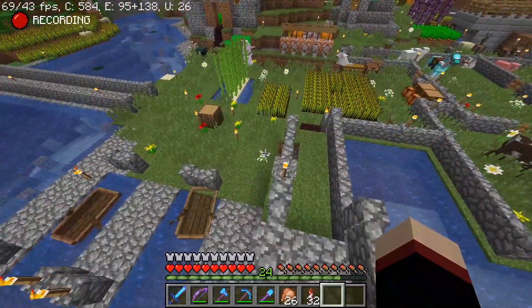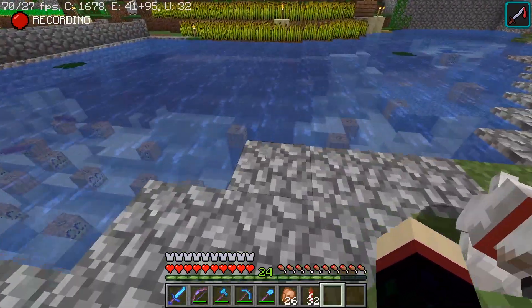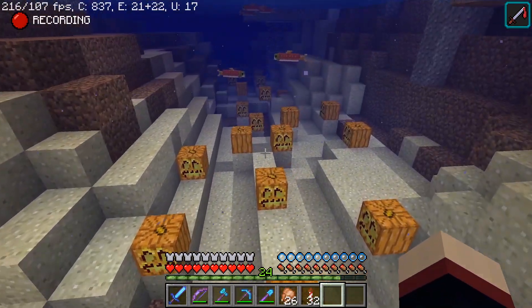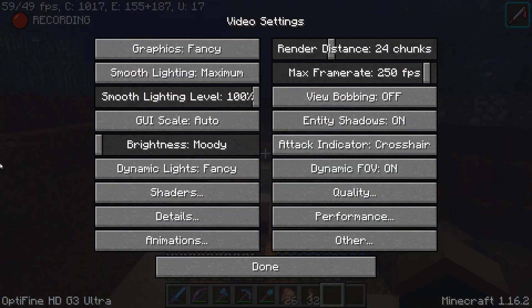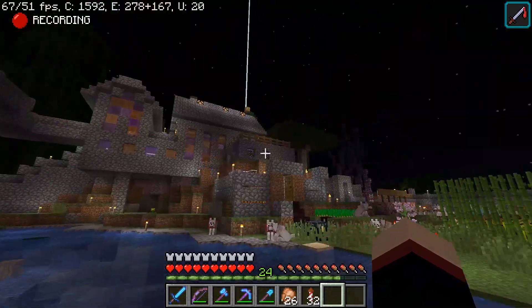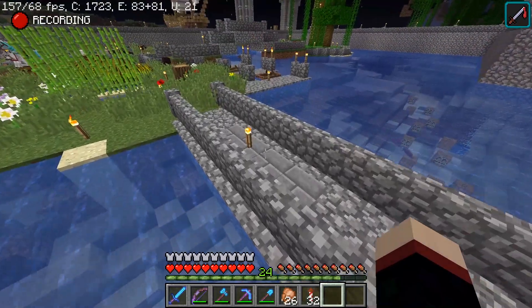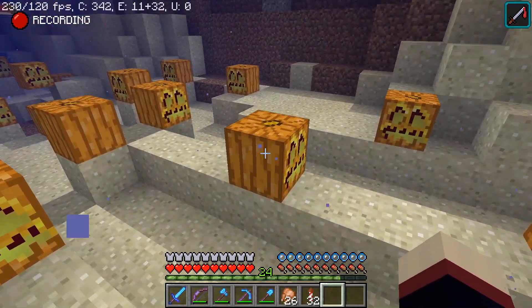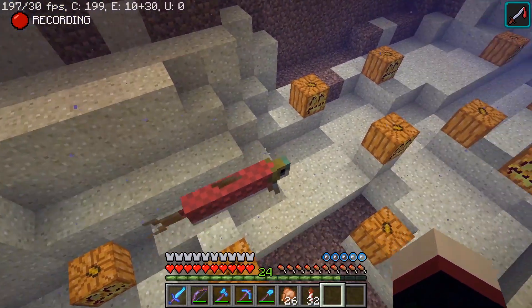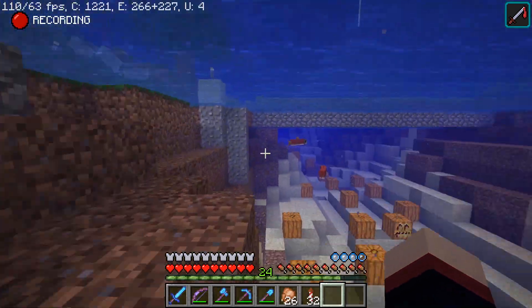I lit up the bottom of this river with jack-o'-lanterns because I didn't have much glowstone, I had lots of pumpkins, and sea lanterns weren't a thing when I did that. That was pretty much the best solution I could come up with. When I played on this world, I pretty much had the brightness set to moody — that was my experience for most of this world. I went down here and placed these for the sake of mining clay. I never would have imagined there would actually be fish swimming in here, and there's no seagrass because this area was generated so long ago.